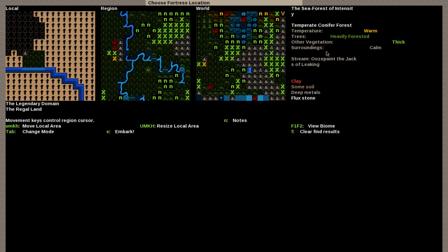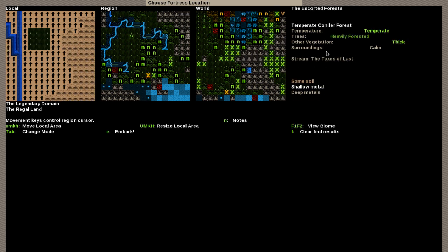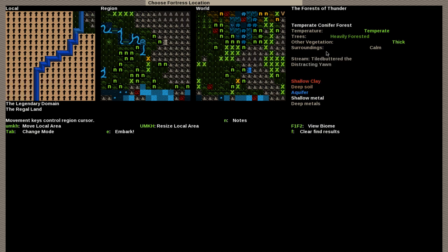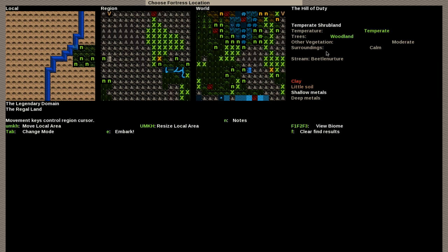No trees, no trees — heavily forested is nice. This one doesn't have shallow metals. Deep metals but no shallow metals. I only want one shallow metal. Let's see — this one has both shallow and deep metals but only one biome. I'm looking for multiple biomes so there's a chance of having more types of veins.